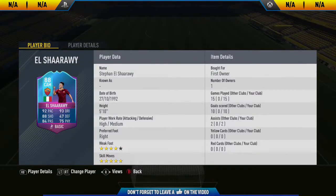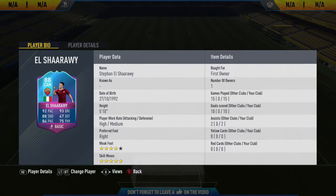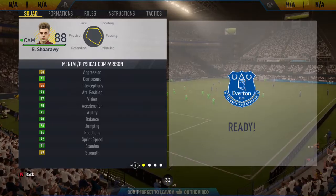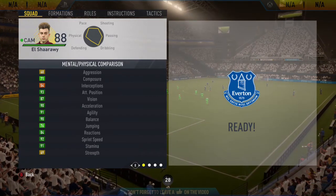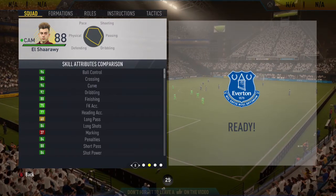Hi guys, JCM here and welcome back to a brand new FIFA 17 player review. In today's video I'm going to be reviewing the 88-rated SBC Al Sharari. If you want to complete this SBC, it is only available until Wednesday, so you better do it quickly. It will set you back around 100,000 coins, and in my opinion, looking at his stats, you are getting a lot of value for the price.